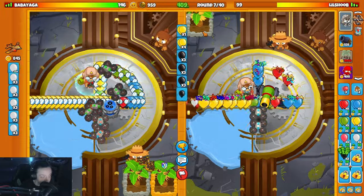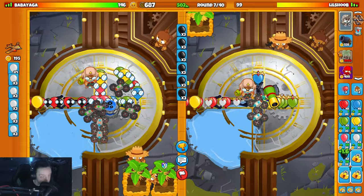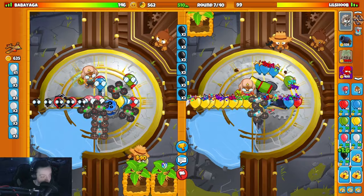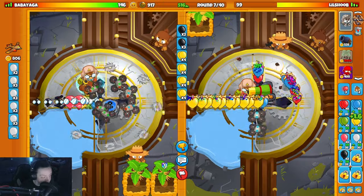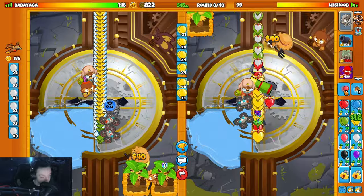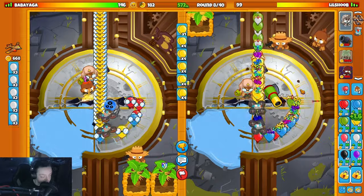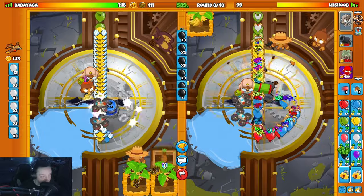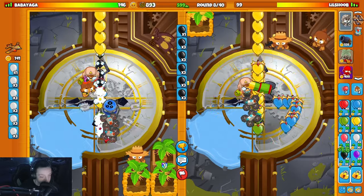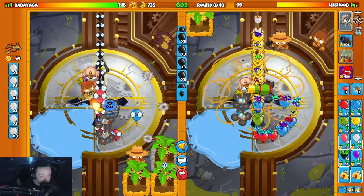He already deployed the squad so I'm gonna wait, then hit him with a bunch more yellows. We can start sending - wait, he got down a wizard, like he knew. Good for him. I just want to save up for a farm. He already has three farms over there - what the, he's getting three farms!